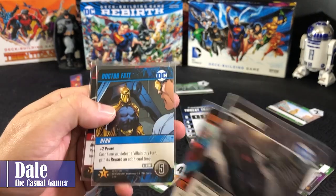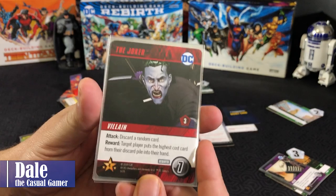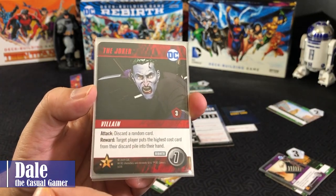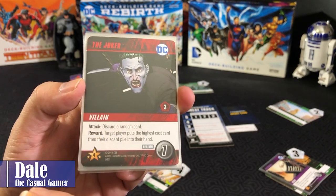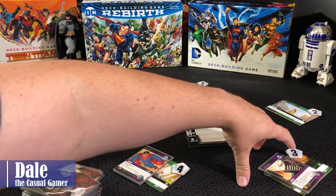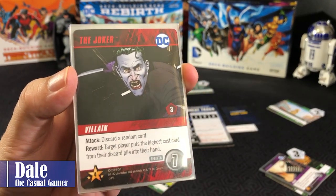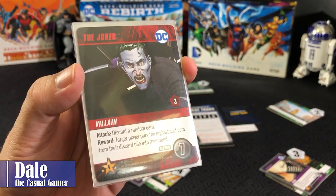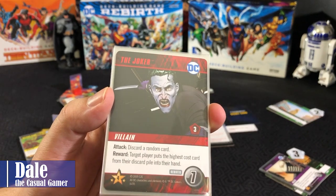Superpowers work similarly — cost and cards for upgrading your deck. Heroes and villains work a little bit differently. When villains come out on the board, they'll move around, and if they're in the same space as you, they will attack you on your turn. If they make it to their destination — this number refers to the destination on the board — they'll be attacking every hero on each turn. When defeated, it takes at least that many fight points, and the reward will be listed below.